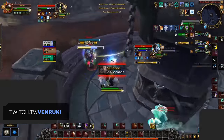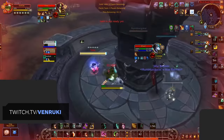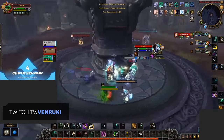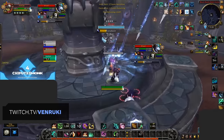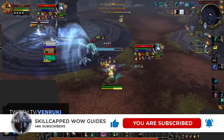This includes the best races, talents, covenants, soulbinds, conduits, and legendaries. We'll also be releasing a refresher guide when Season 1 starts that will cover any outdated information in this guide, along with a more advanced look at how to deal damage, perfect your playstyle, and which your best comps are. So be sure to subscribe and hit the bell to be notified the moment those guides are out.